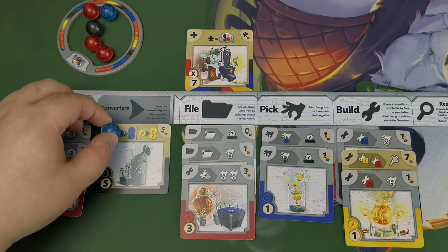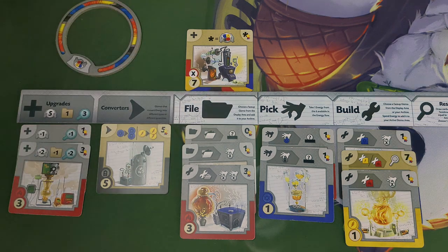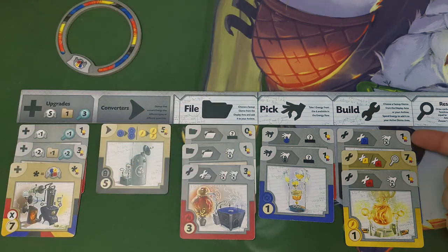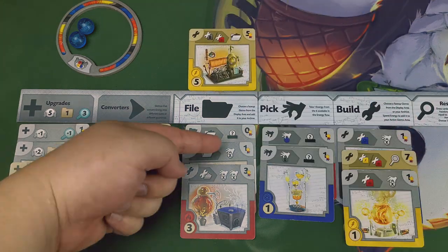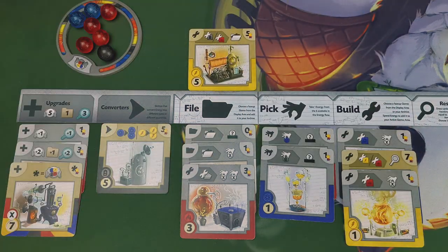If one of your abilities triggers the condition to activate another ability, you can create a chain reaction, activating one ability after the other. Each card ability can only be activated once per turn.